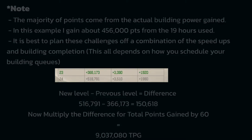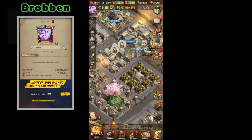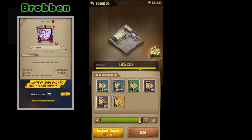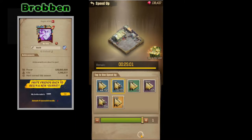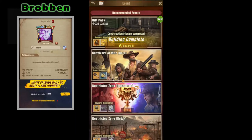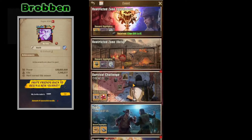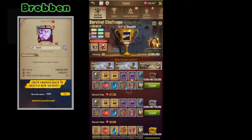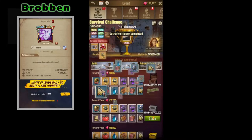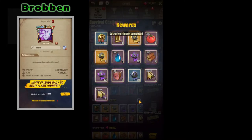If you don't know where to find this information, just click the 'i' to the left of your speedups. I'm going to go ahead and use my 19 hours to speed it up — 19 hours 26 minutes plus the free completion bonus of 25 extra minutes — then going to my survival challenge, and we have well over 9 million points and have collected our bronze, silver, and gold chests.